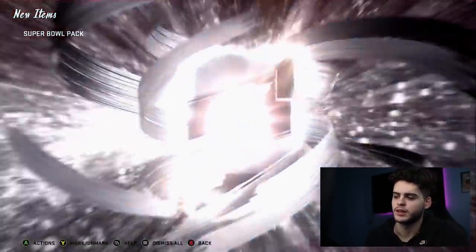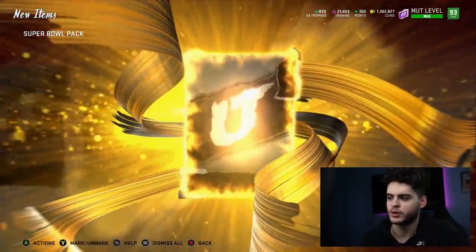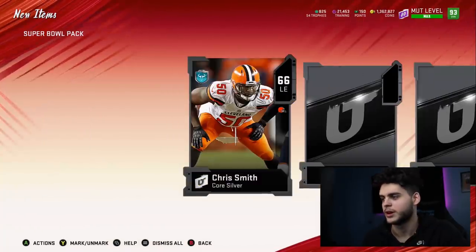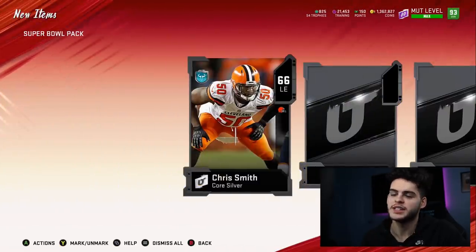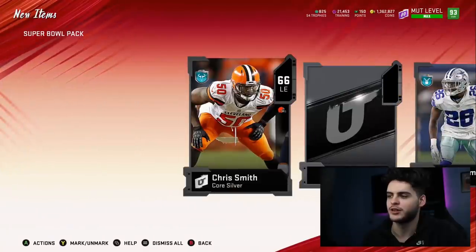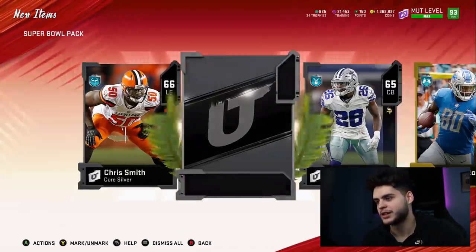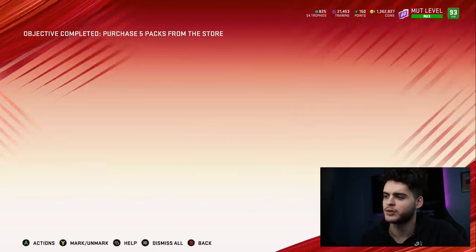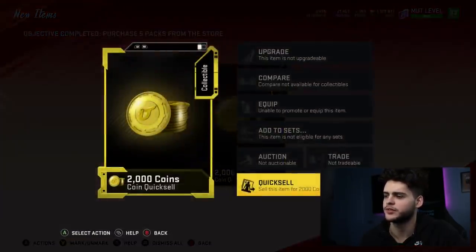Alright — silver, Chris Smith on the Browns. Another gold — Alan Hearns, solid receiver. I'm scared right here. Gold — Michael Roberts. If it was Renfro I don't even know what I would do, I'd probably go wild. Final card — we got 86 Eli Manning. I don't know what those go for. Purchase five packs from the store — thank you, thank you for that 2K back. We just lost I believe about 140K. Let's see how much we gained back.